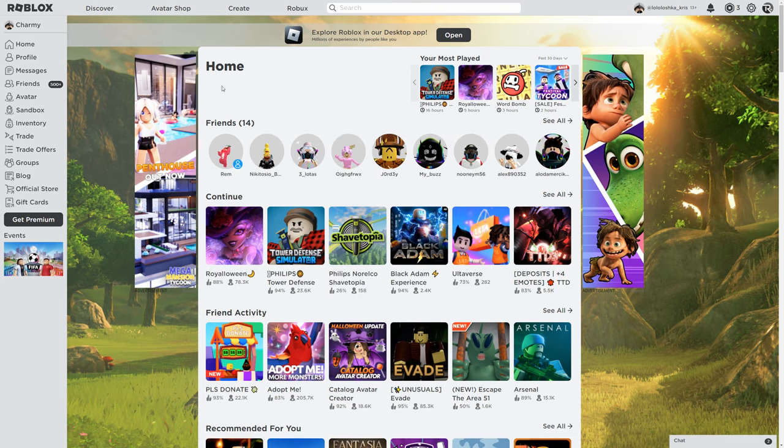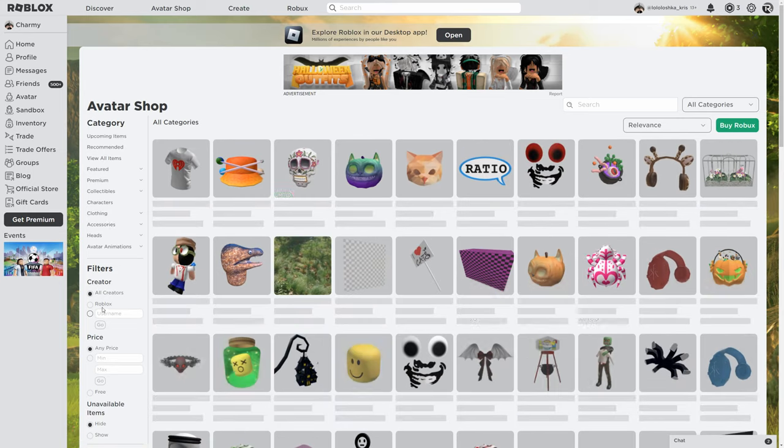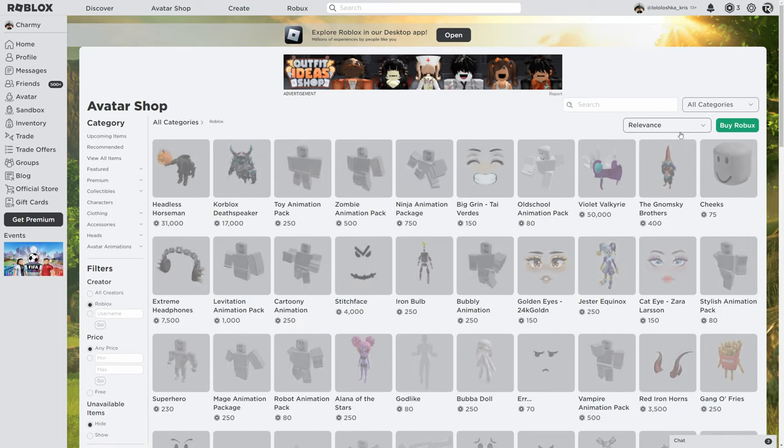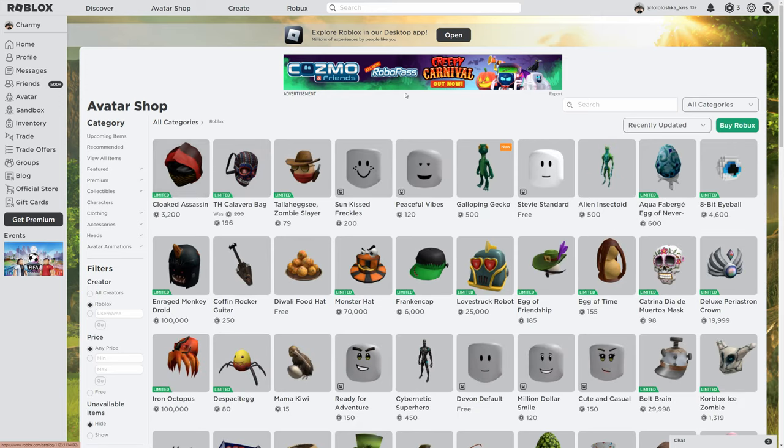Hello everyone, I'm Charmy, welcome to my channel. Today I'm gonna show you how to get the dynamic head. First, go to the avatar shop, then all items. The creator is gonna be Roblox — it was recently updated — and here it's gonna be Stevie's Standard.